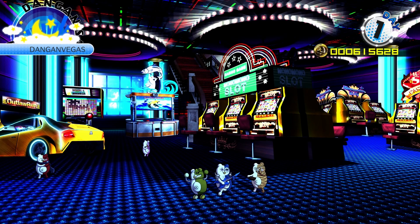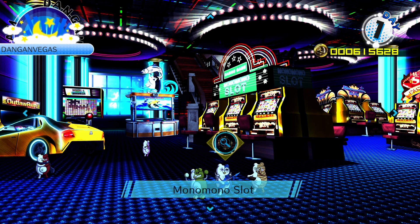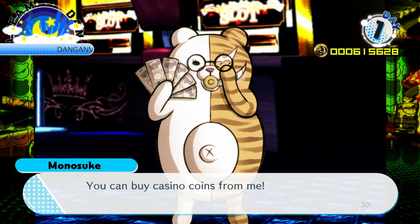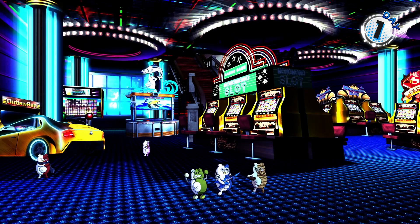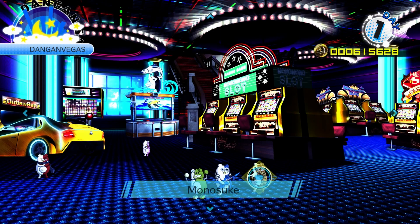I just have to bear through it for this moment because I need to explain how the nights work. Now at night, you get to go to the casino. Let's talk to a few of the Monocubs. You can buy casino coins from me — it'll cost you a bunch of Monocoins though. With Monosuke, you can trade your Monocoins for casino coins. We don't need to do that because we've got a lot. Let's talk to Monokid.